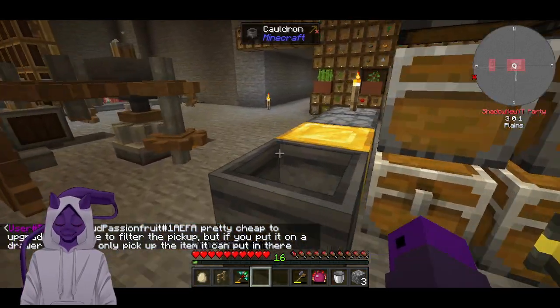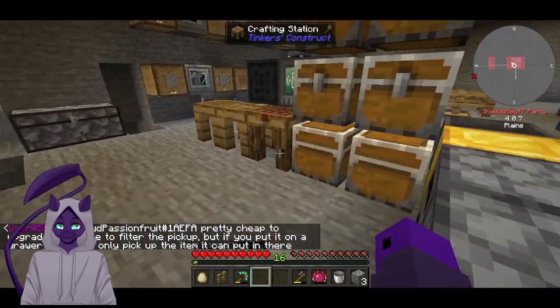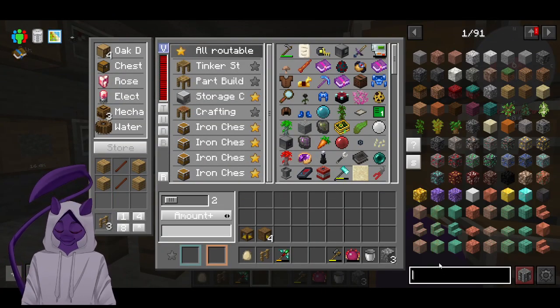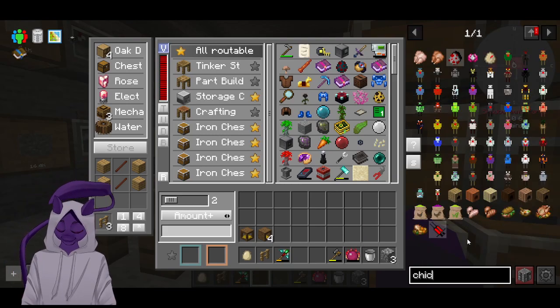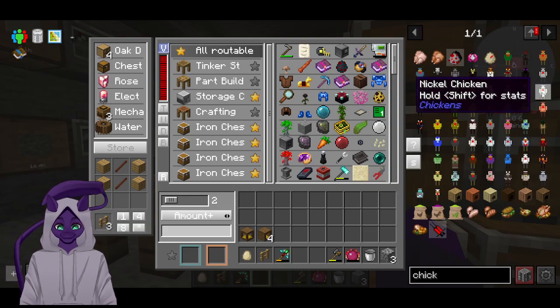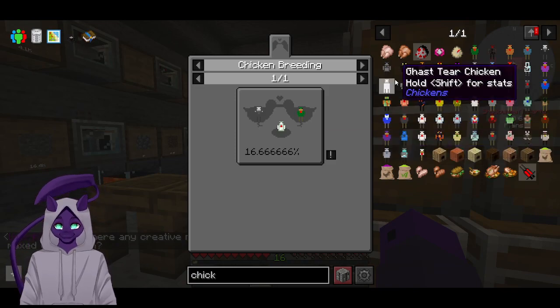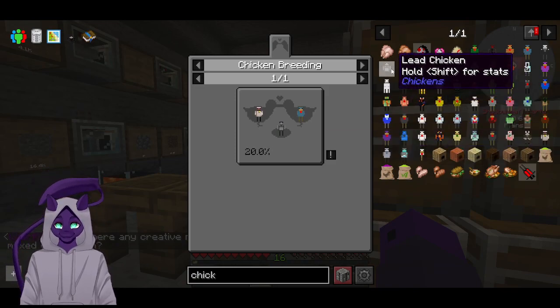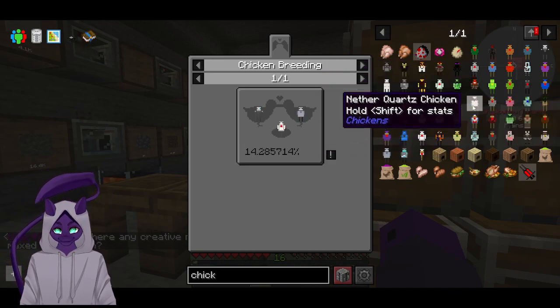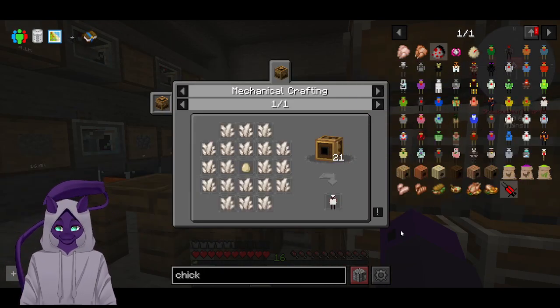That was awful — we hit none of those. So instead we need chicken. I think the only chicken I can make is a nickel... no. Gas tier, coal, lead, snowball, ender pearl, aluminum, tin. Nether quartz — we can make a nether quartz chicken. Sand chicken, prismarine chicken, diamond chicken, iron leather, gold, ink. Ink!